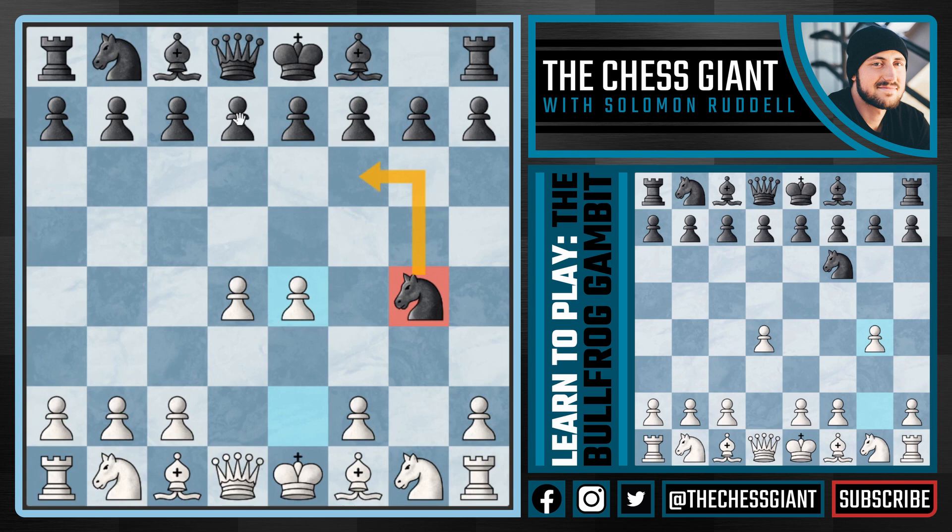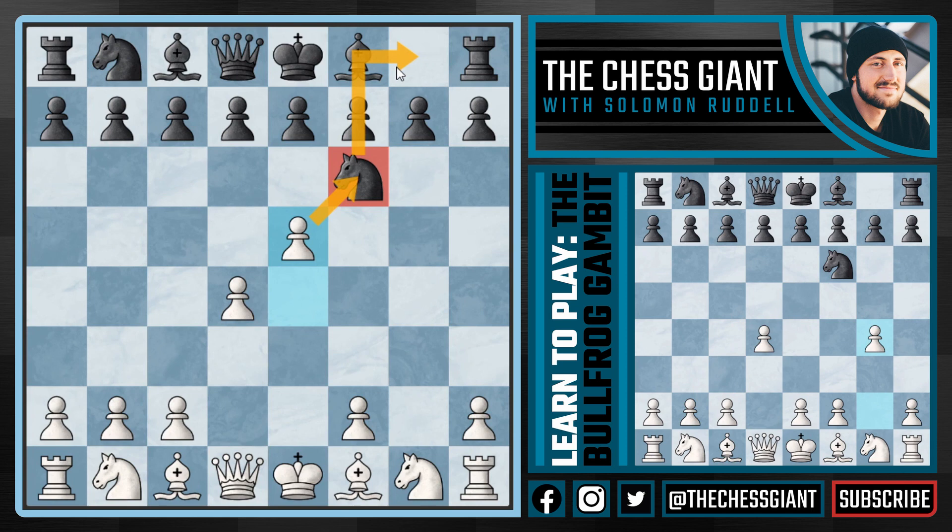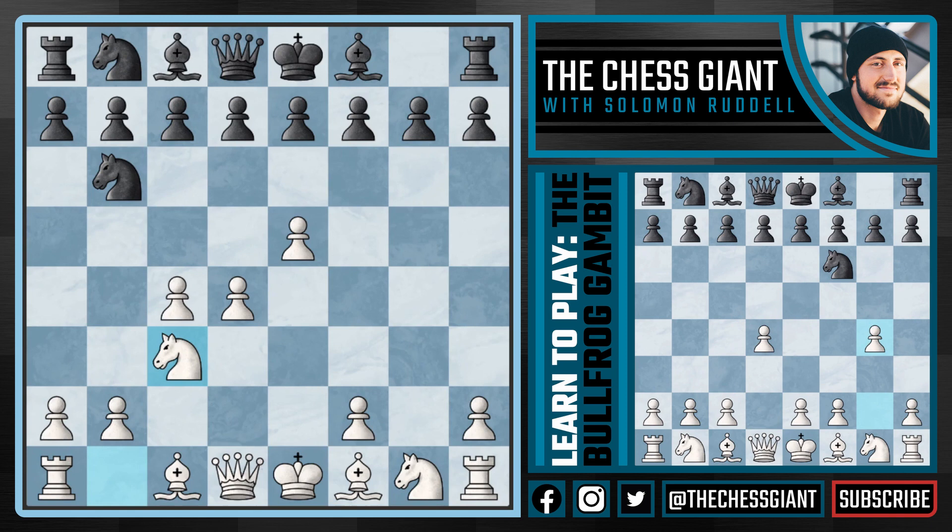Let's first take a look at knight f6. Well again we're going to push - this is a gambit, we're trying to play aggressive attacking chess by playing e5, really looking to put some pressure on that knight. If knight g8 is played, black's pieces haven't even moved and we have a pretty good edge in development and space. If knight d5 is played we're going to play c4 kicking that knight back to b6, forcing black to play the same knight for the fifth straight move, and now we have knight c3. It's probably in black's best interest to undermine the center with d6, but we just naturally develop with knight f3.